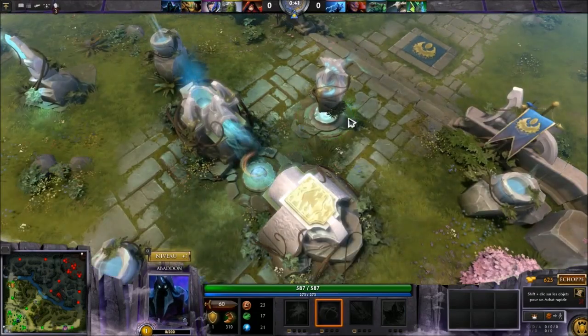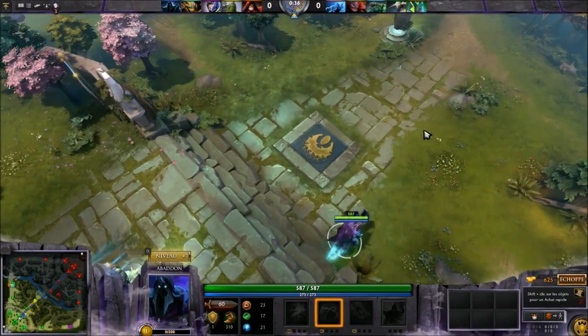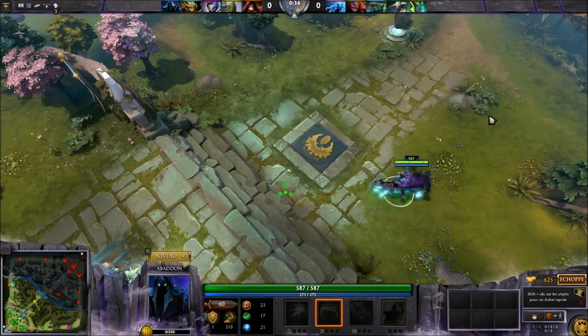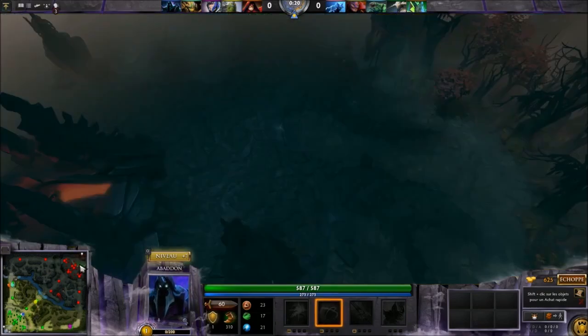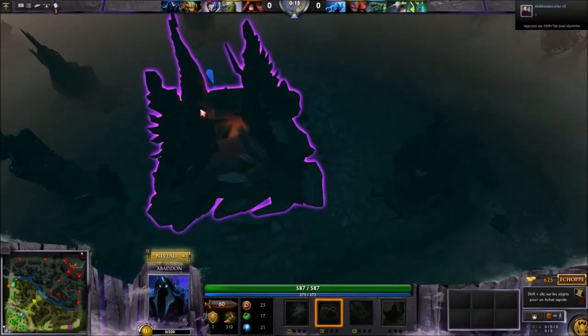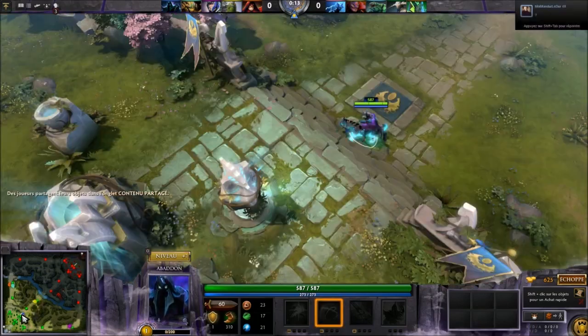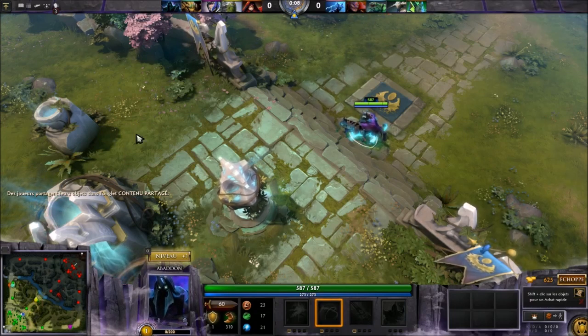Basically I will have waves of creeps coming from here and they will go to the other side of the map. When they will see each other, they will just fight. This is purely controlled by the artificial intelligence — I have absolutely no control over that. The only thing I will have to do is kill these enemies, and the final goal of the game will be to kill this building here, which is called the Enchant. This is very simple, but it's very addictive — if you just try it out, you will see.